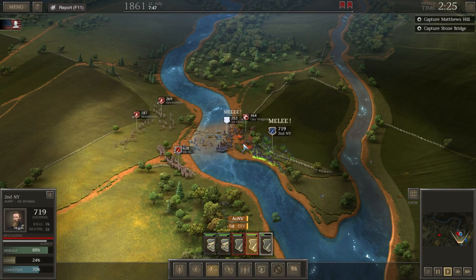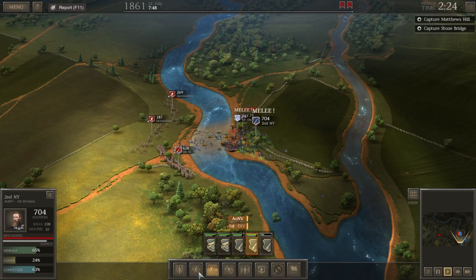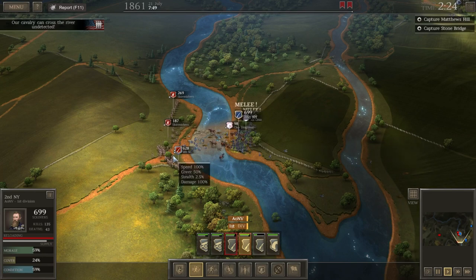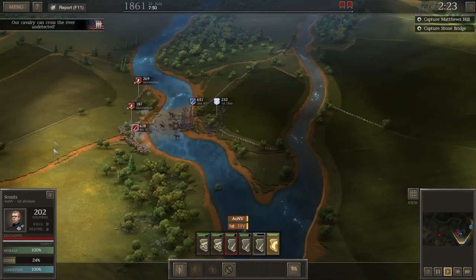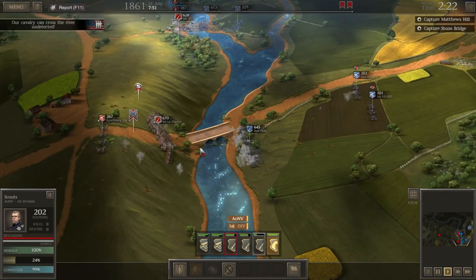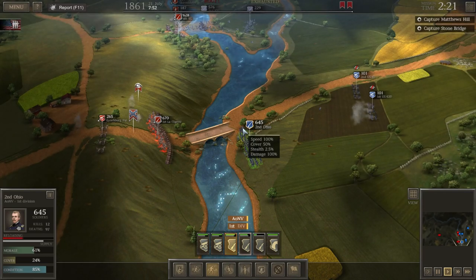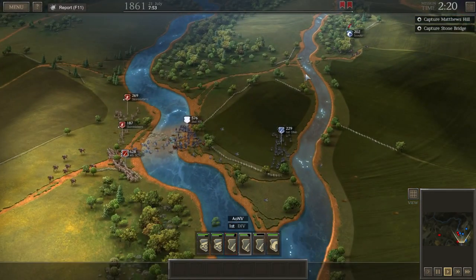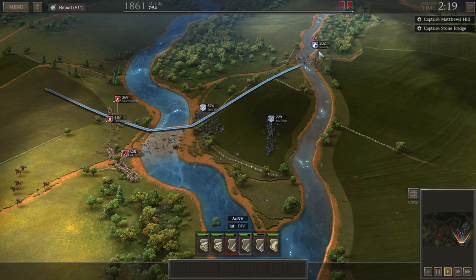Melee him to death. Destroy these Confederate cavalry. Our cavalry can cross the river undetected — do we have cavalry? There's a whole bunch of enemy there, what are you talking about? These guys are in some cover — a little bit, not much. These guys were just supposed to pin this brigade until we could move around the flank, but it doesn't look like it's going to go quite that way. Both these units I can't do anything with.